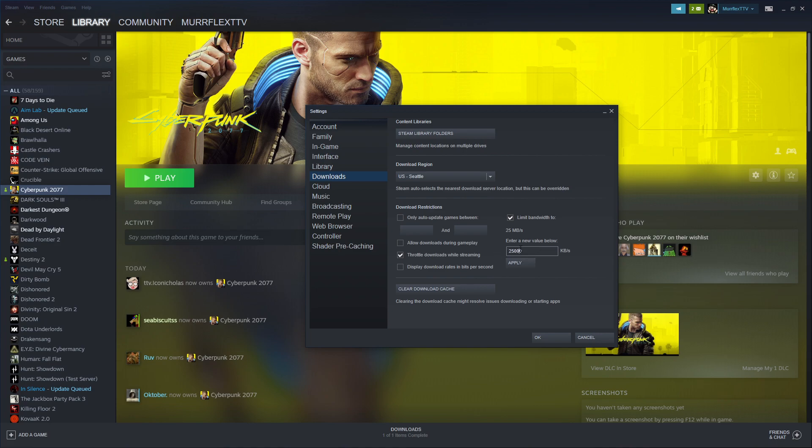Then I changed it to about 5,000 increments and I hit apply and it actually went up. So it started with 5 megabits, then it's 10, 15, 20, and then ended at 25 and it had finished pretty quickly, so I just kept it there.